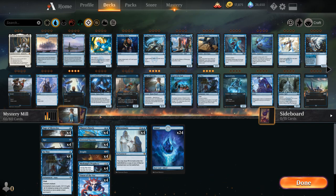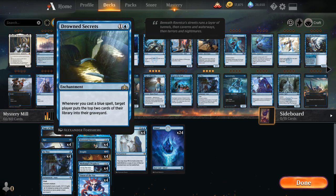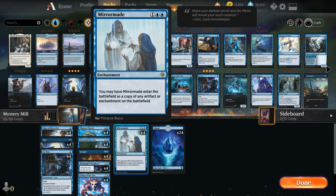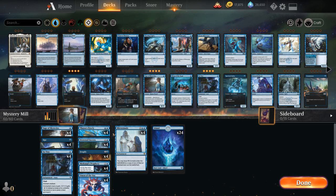Let's go over the entire deck. At one mana we've got Sage of Mysteries, then the other big mill effect is Drowned Secrets — a two-mana enchantment that synergizes with Sage of Mysteries, saying whenever we cast a blue spell, target player puts the top two cards of their library into their graveyard. Both mill engines are very cheap, so we can easily get them in play. We also have the full playset of Mirror Maid, which enters as a copy of any artifact or enchantment on the battlefield, so we can get additional copies of Drowned Secrets.